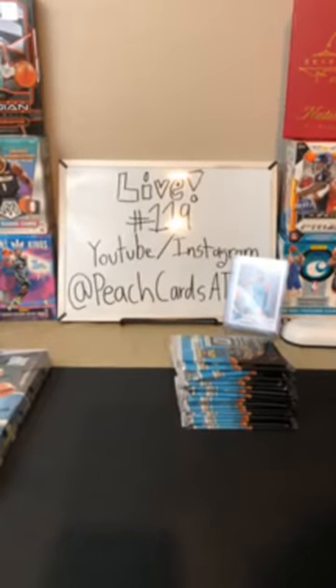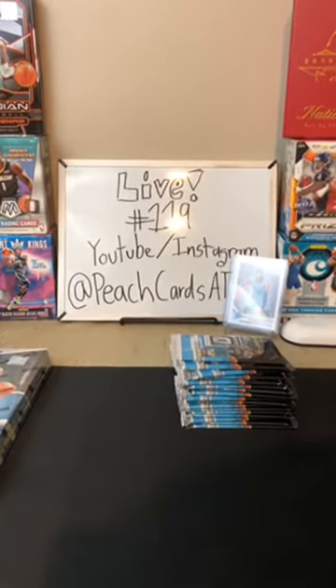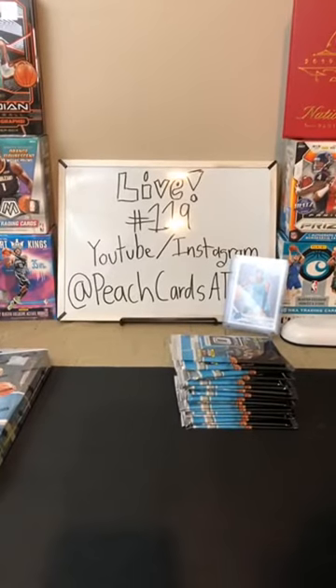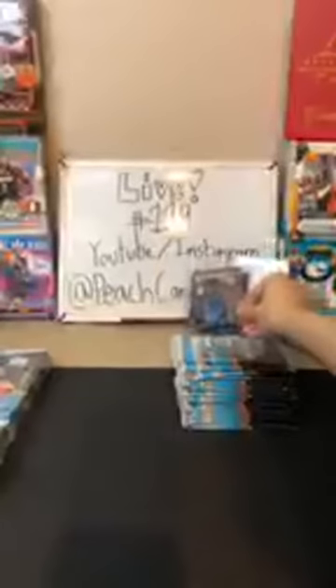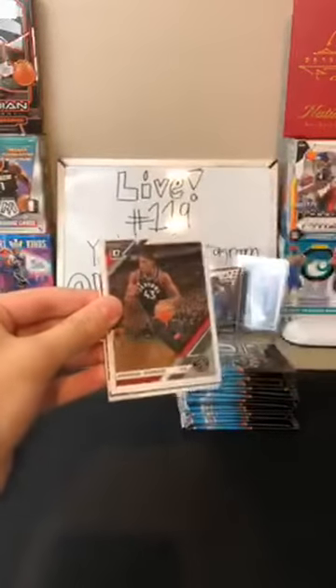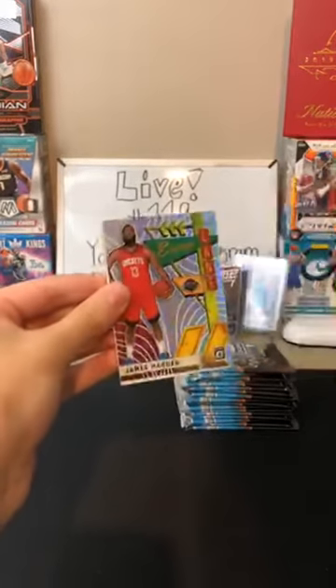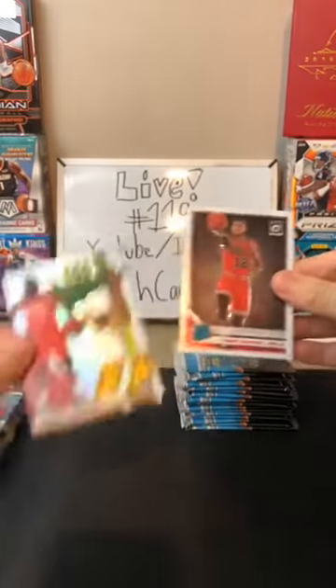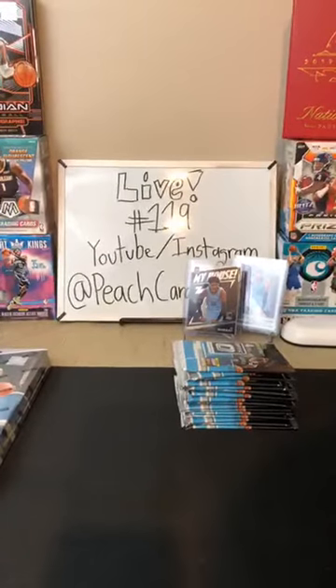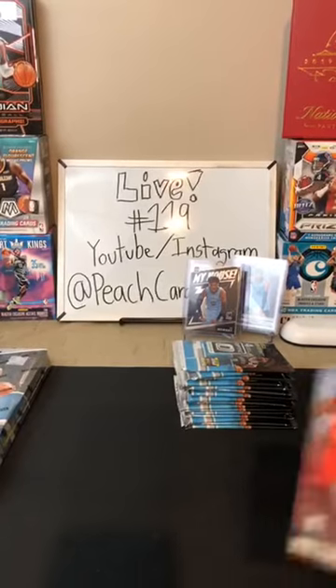Two Morants — got to get the Ja and Zion combo. Second pack you get a Ja, three packs two Ja's, fourth pack we need the Zion. Some Wesley Matthews for the Bucks, Pascal Siakam for the Raptors. Hollow James Harden Express Lane — nice card for the Rockets. Then Daniel Gafford for the Bulls. Two great ones for the Rockets already — got that red wave and a hollow.